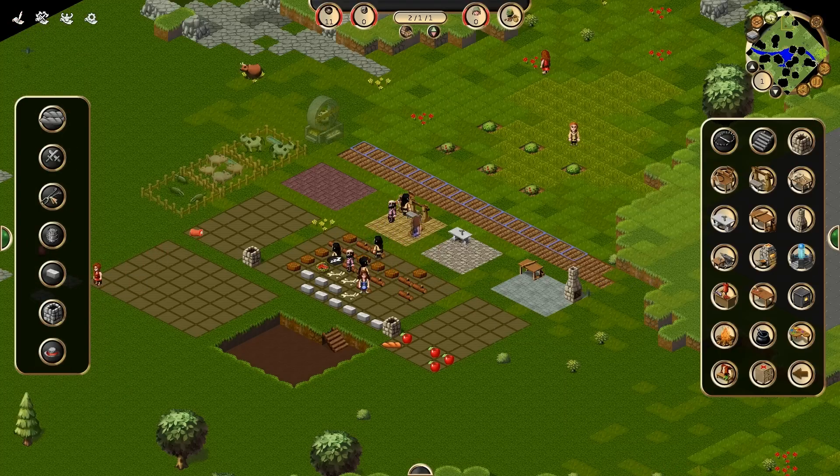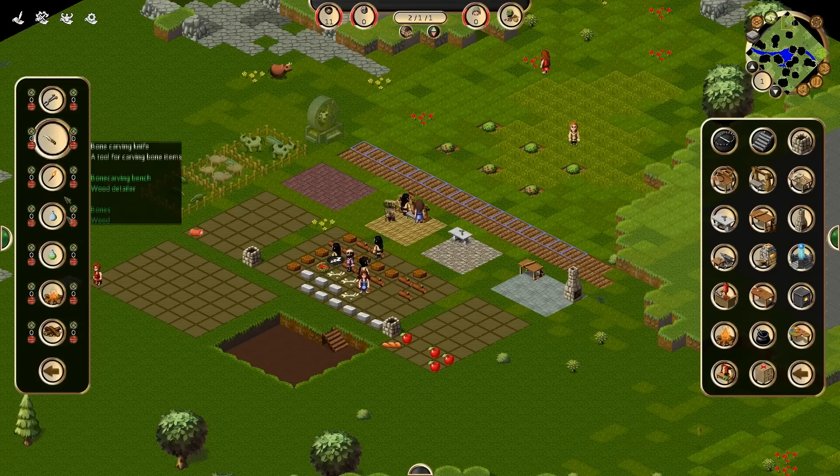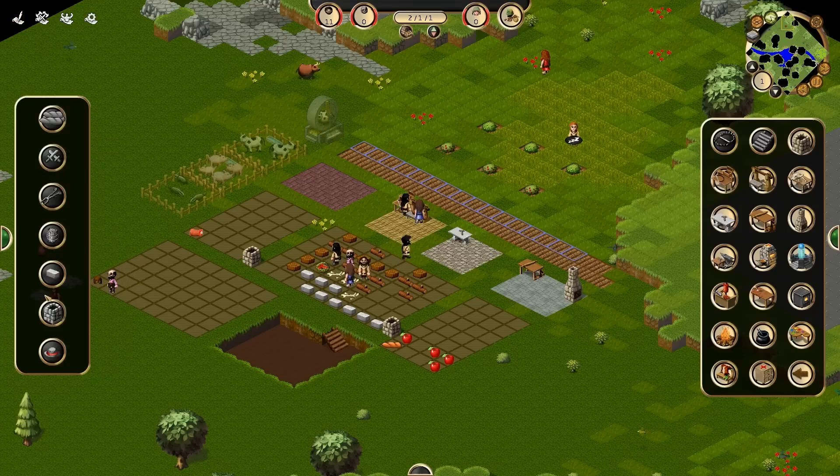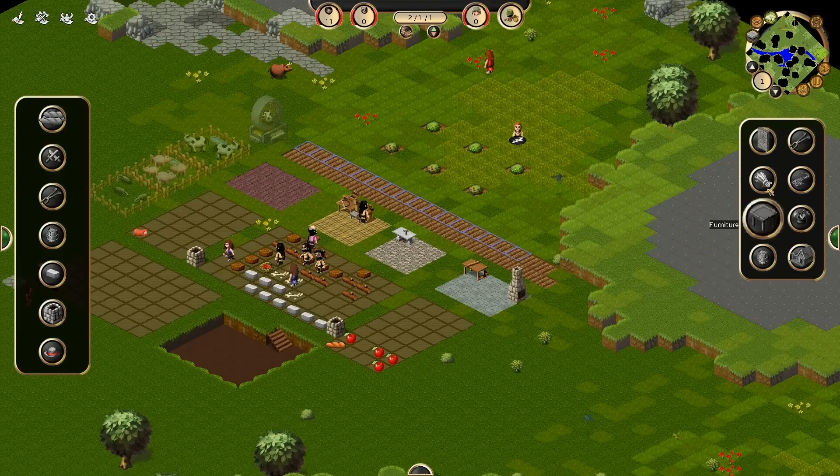Materials. Utilities. Wow, look at this. Tongs. That's all the food and stuff like that. There's some bread. Right, we need to go about planting things.